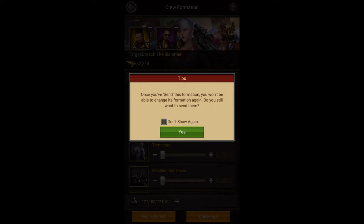The formation buffs and equipment of a player need to be selected right before entering the slammer. This means that once you enter the slammer with a specific formation you cannot change it. You also won't be able to change your equipment or use your buffs after entering the slammer.